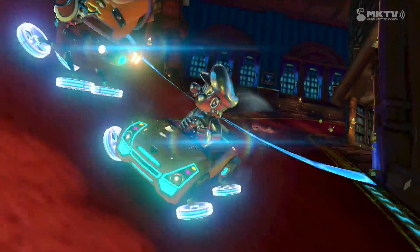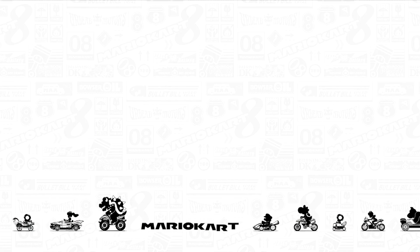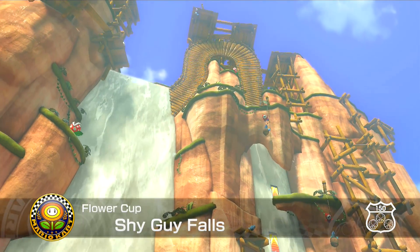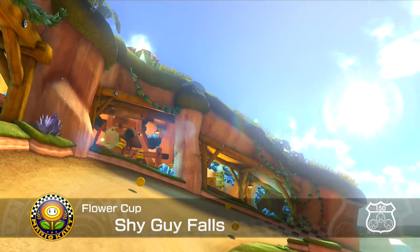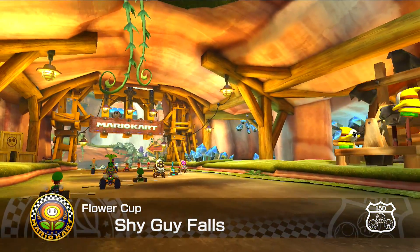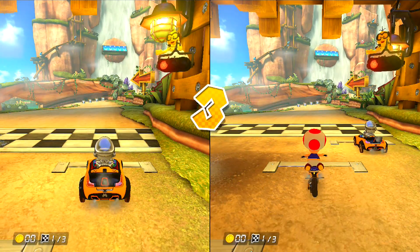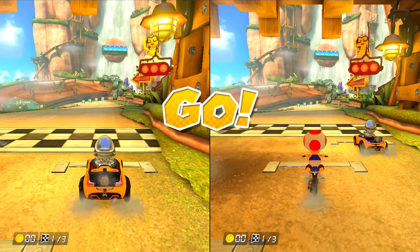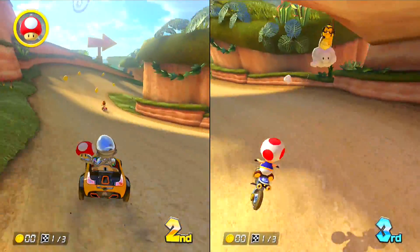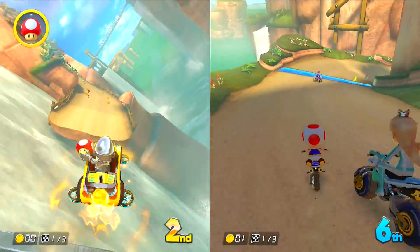As much as the metal characters kind of annoy me for basically being reskins, they are pretty cool in terms of their textures. More useful than Mario Kart 7. They look pretty gorgeous in this game. By that I mean Metal Mario. Pink Gold Peach can go jump off a Shy Guy Falls cliff. I find Pink Gold Peach amusing — I just find her funny.